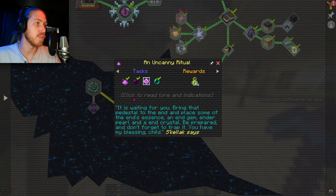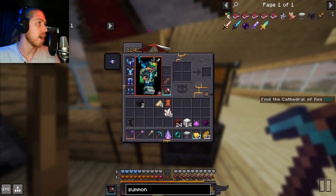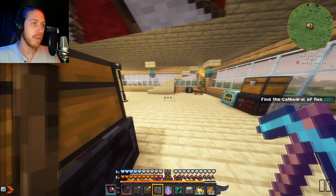We're just mowing through this really fast. The Uncanny Ritual: 'It is waiting for you. Bring the pedestal to the End and place some of the End's essence — an End gem, Ender pearl, and an End crystal. Be prepared — and don't forget to trap it. You have my blessing, child,' says Skilak. What do you mean, 'don't forget to trap it'?!